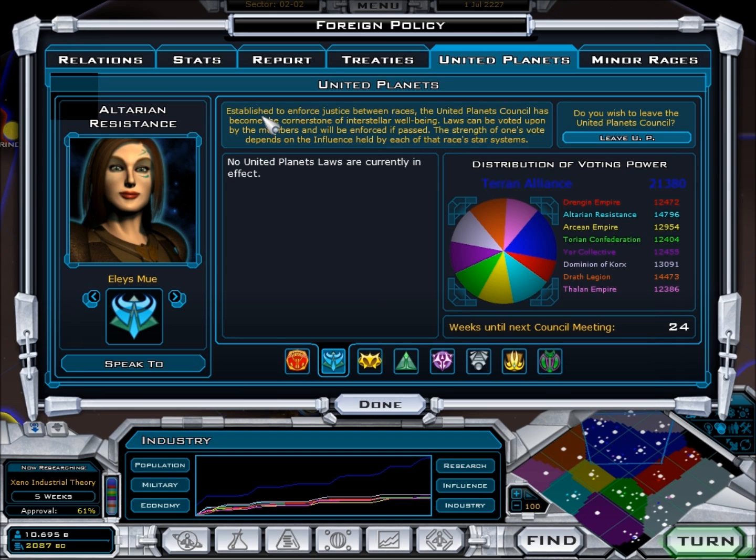The United Planets — established to enforce justice between races — the United Planets Council has become the cornerstone of interstellar well-being. Laws can be voted upon by members and will be enforced if passed. The strength of one's vote depends on the influence held by each race's star systems. The Terran Alliance's influence is higher than the other races because of their racial bonuses, plus embassies on some planets increase our influence. Our influence is 21,380 — that's almost double the next person. Next best is 14,000. So we're doing quite well.